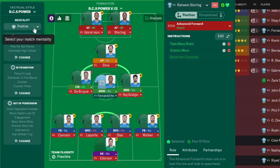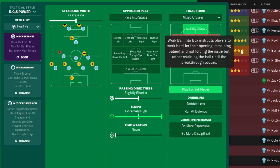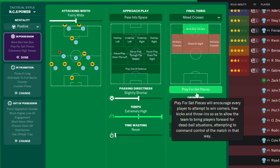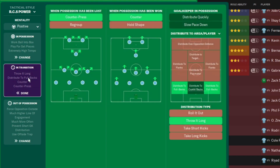And what do we have over here? Mentality is positive. Tactical style is RCS Power. In possession: attack and whip fairly wide, passing direction slightly shorter, tempo extremely high, time-wasting never, mixed crosses, work the ball into the box, play for set pieces. In transition: counter press, counter, shoot to full backs, throw it long.